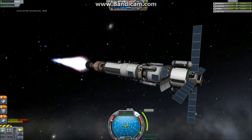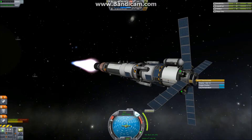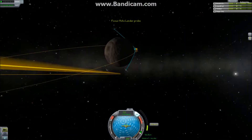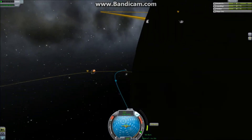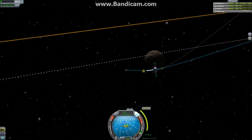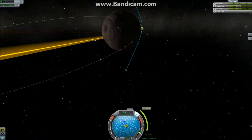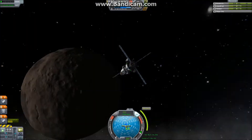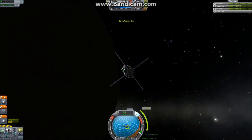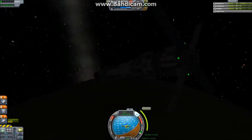First we use up those small radial tanks, but we ditched them quite soon because they were pretty much used up on our way here. I need to redo this maneuver because I inadvertently lowered my periapsis a bit, and we are quite close to Moho as it is — we do not want to accidentally crash into it. That would be unfortunate.